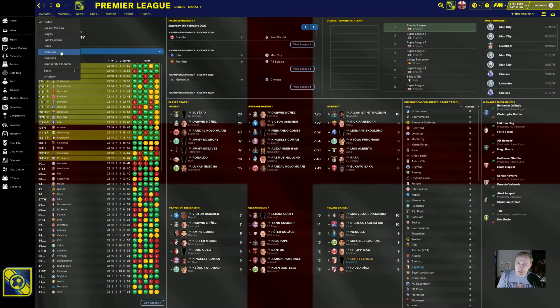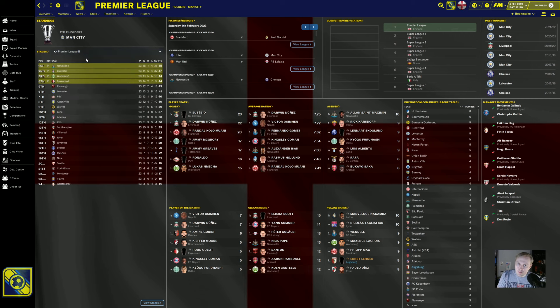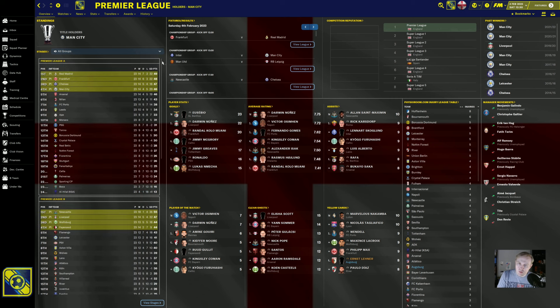There are two stages to the Premier League — that's the way that this works. And so there were four divisions, right? You had Premier League A, B, C, and D. And we can look here at all groups and this will show us what all four of those groups look like at once. 24 teams in each group. Now you'll notice that there are the first four teams that are highlighted. Those are not teams that are playing in Europe — those are teams that are playing in the sort of champion round that comes afterwards.